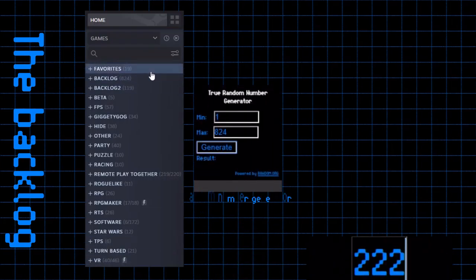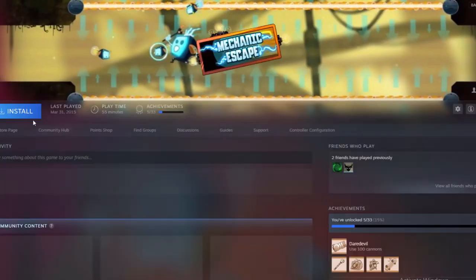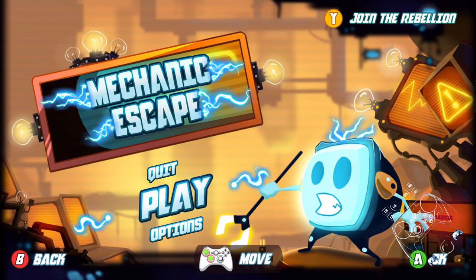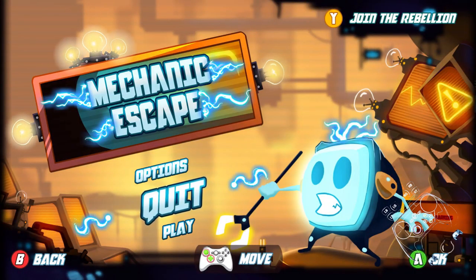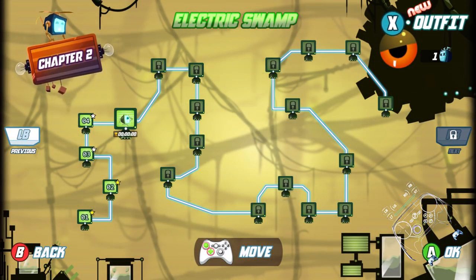Welcome to my backlog, and my Steam controller to play through my backlog. So there's this game called Mechanic Escape, and in this game you do just two things: walk and jump. I've played it a bit already.